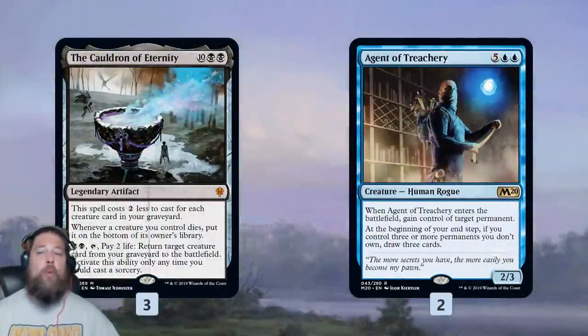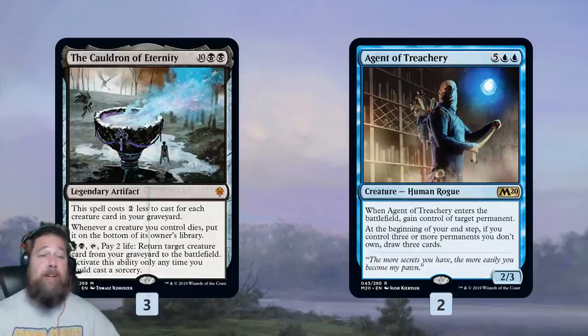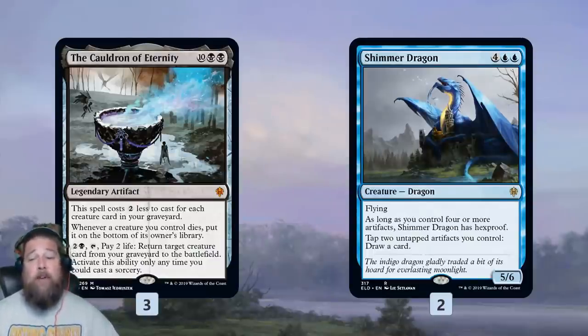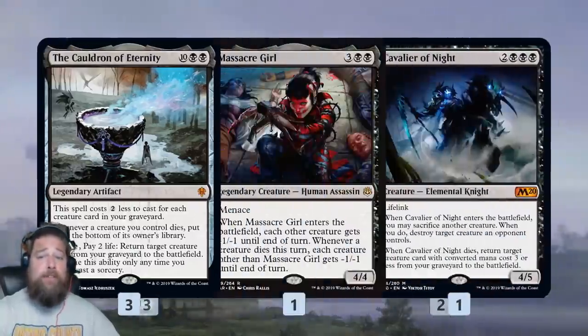Our main reanimation target is probably the best in Standard: Agent of Treachery. You play it, you steal your opponent's best thing — very powerful, very strong. We also have Shimmerwing Ragged, which is a little weird, but with enough artifacts it has hexproof. It's a 5/6 for 6 — a big threat in the air, good on defense thanks to hexproof, good on offense, and it can even generate card advantage.